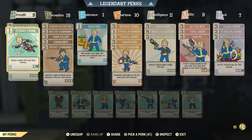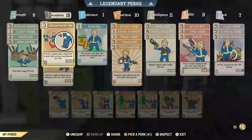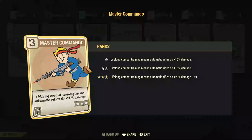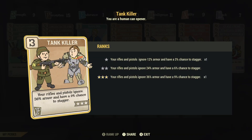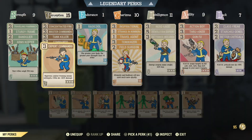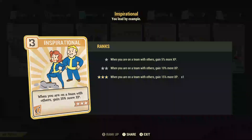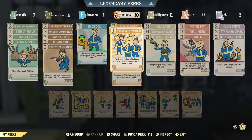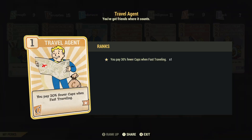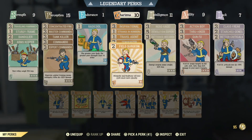Bandolier, arms keeper, concentrated fire, master commando, tank killer, commando expert, commando radical, inspirational, strange in numbers. And these are for my mutations serums that I currently have equipped: travel agent, tenderizer.